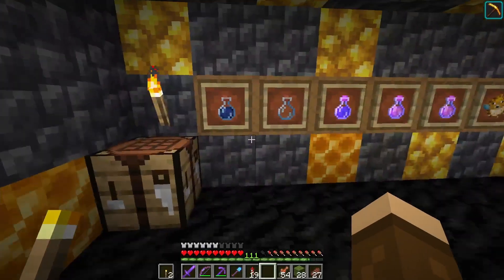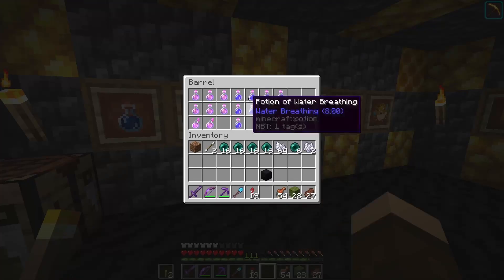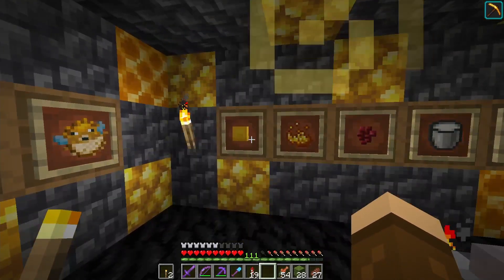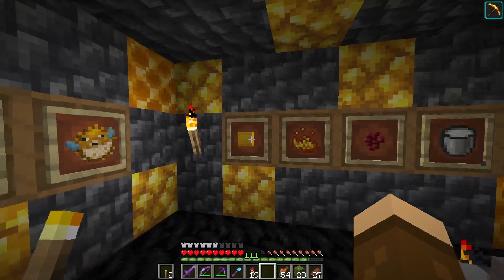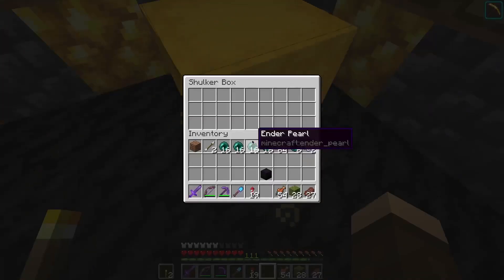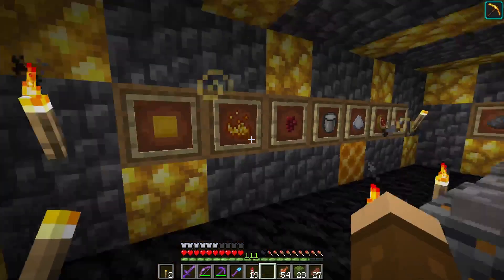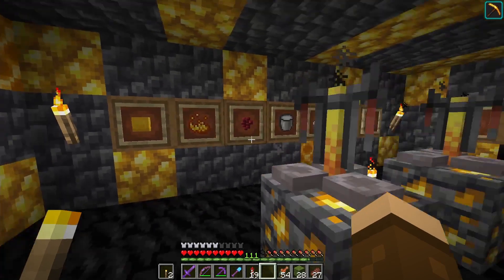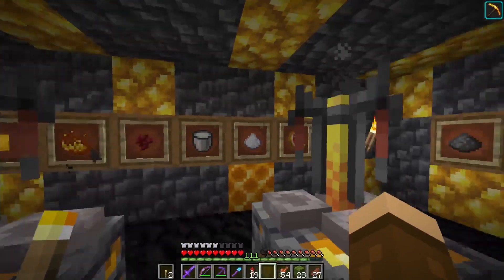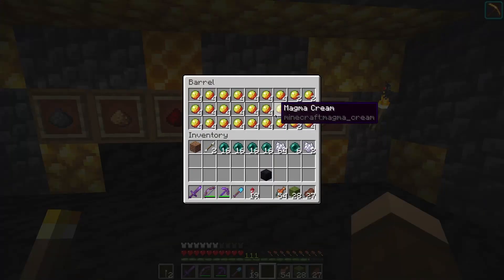The brewing room — here I've got all my brewing needs: water bottles, empty bottles, some already-made potions, and all the ingredients. I always find shulker boxes in the weirdest places but I'm always in need of them. Yep, all the things you need for brewing, nice and organized.